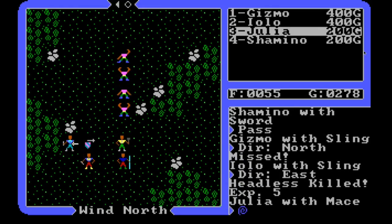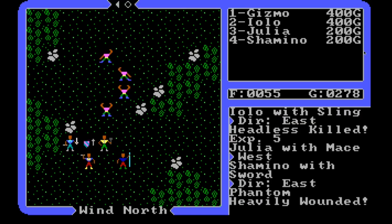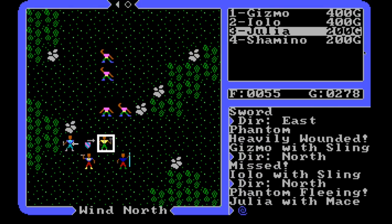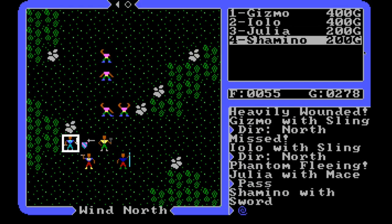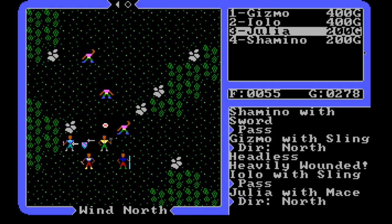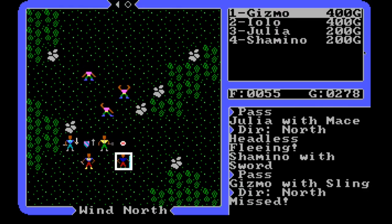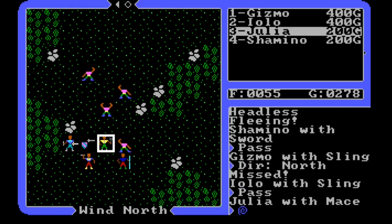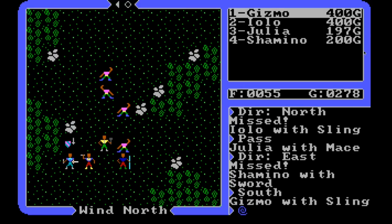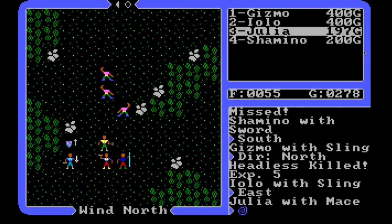Let's get rid of that guy - let our melee guys deal with that phantom. He's fleeing, okay, so we're gonna let the phantom flee. That headless is fleeing too. Phantom, if you're going to flee I would appreciate it if you would actually flee. Shamano, I'm gonna move out of the way - maybe we need to give him room. Alright, so we've got more headless to deal with.